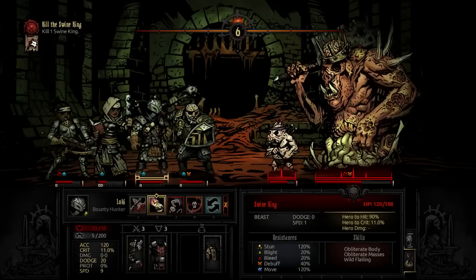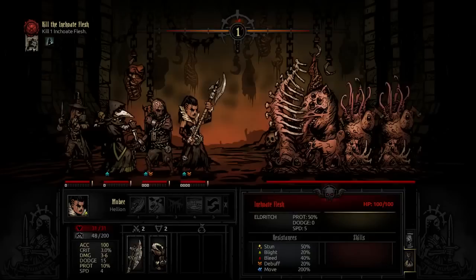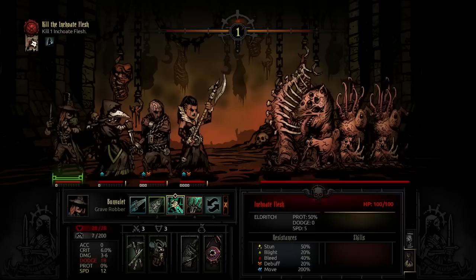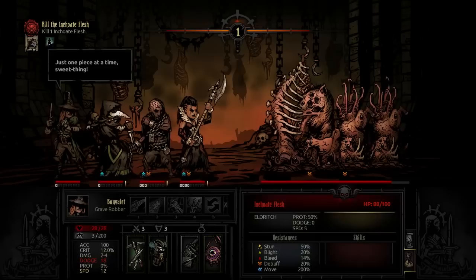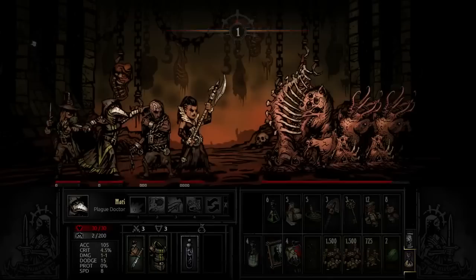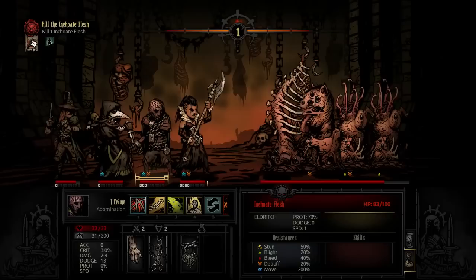The Flesh. The second boss in the Warrens is an eldritch-type enemy that appears as four individual targets who share a single health pool. Each individual target will shapeshift into one of four forms at the beginning of each round. Each form has access to a single skill and possesses unique defensive statistics. It is possible for multiple copies of the same form to be on the board at once, while others may not be present every round. The Head has moderate physical defense and low resistance to blight, bleed, and debuffs, but strong stun resistance.